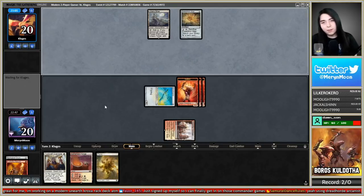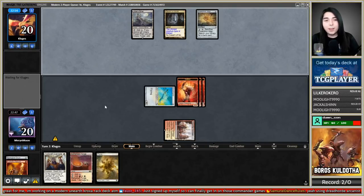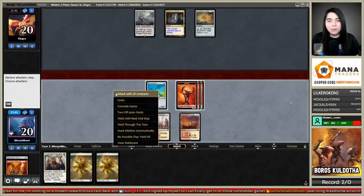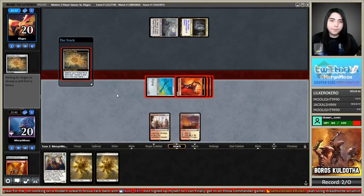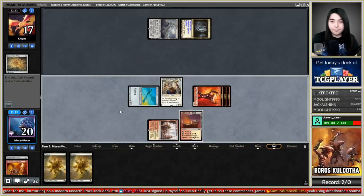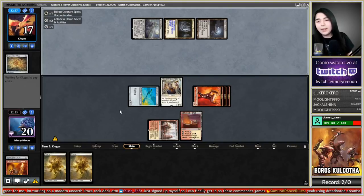Do they have turn-three Tron? No — it's a miracle! Clujes and I resonate — whenever I play Tron I never get it on turn three either. Get in there for three, swing with the Ornithopter. They crack their map — if they can't get Tron on turn three they usually go get Eldrazi Temples, and they did.